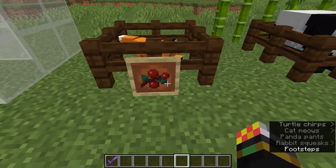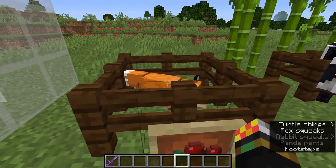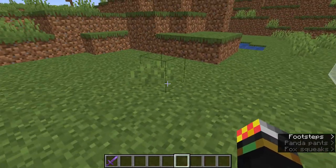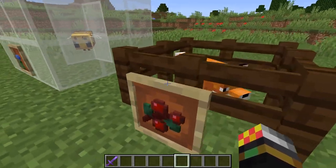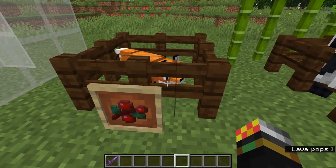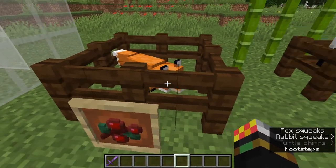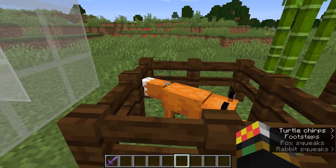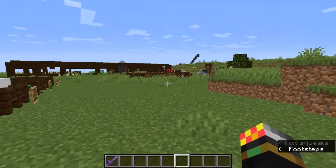Foxes are bred using sweet berries — just give one sweet berry to each fox. The problem is that wild adult foxes run away from players, but you can sneak up to them by holding Shift. The good news is that any baby fox bred by two foxes will be tame towards you and won't run away. So sneak up to some foxes with sweet berries, wait for them to breed, and then you'll have a tame baby fox.